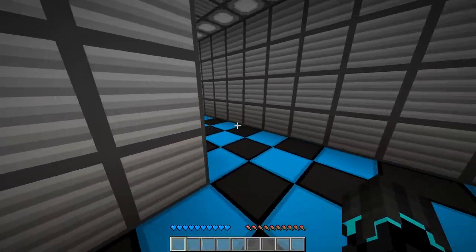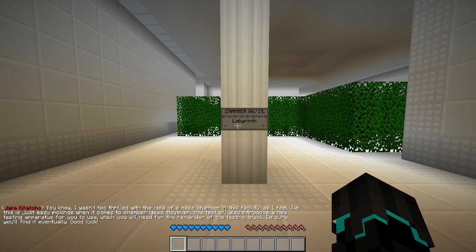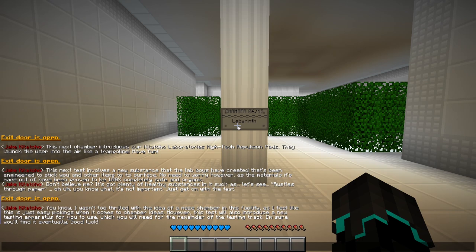Looks like we go on to the next one. There are so many levels — we might have to do a part one and a part two for this. I wasn't too thrilled with the idea of a maze chamber in this facility, as I feel like this is easy pickings when it comes to chamber ideas. However, this test will also introduce a new testing apparatus for you to use, which you will need for the remainder of the testing track. I'm sure you'll find it eventually. Good luck.